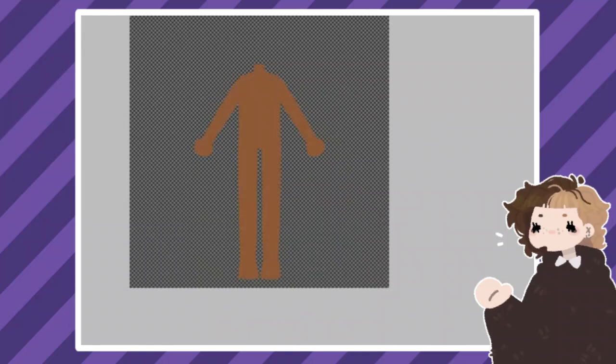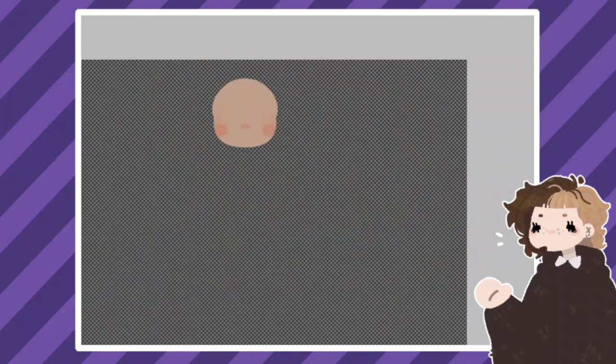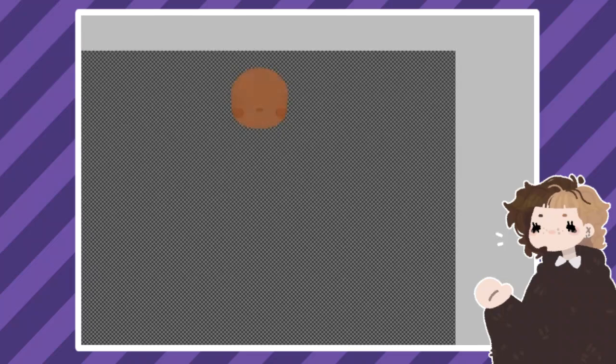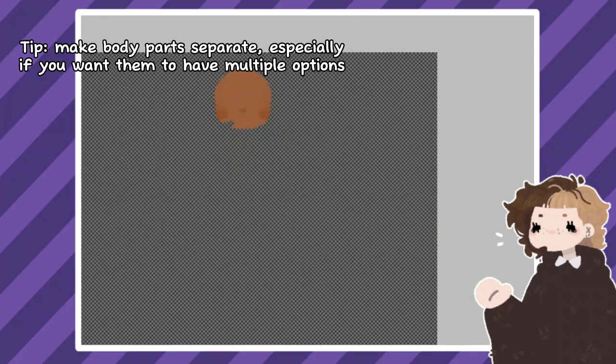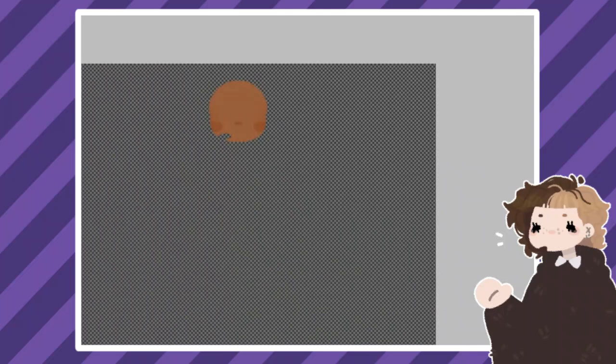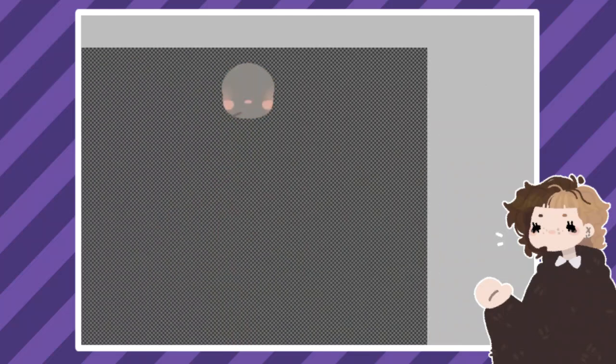And once you have your blueprint or plan, you can start drawing. The canvas should be 600 by 600 pixels — that's important. I start with the base for my character: I make the head, ears, the body, all separate pieces. It will help with layering later. I did the same in my second pickeru, and it made changing the face shape, ears, layering clothes and stuff much, much easier.